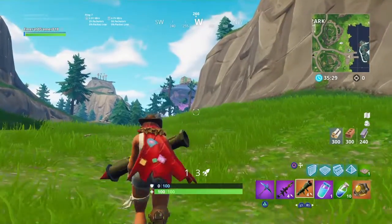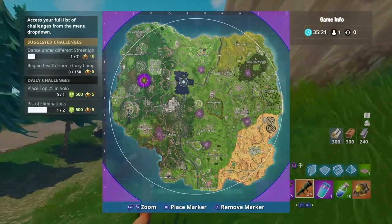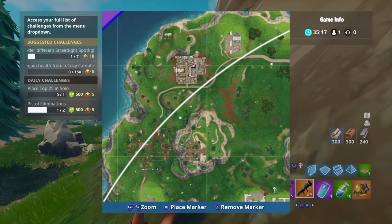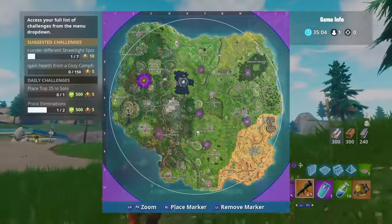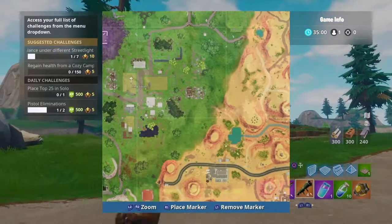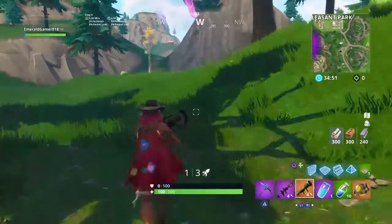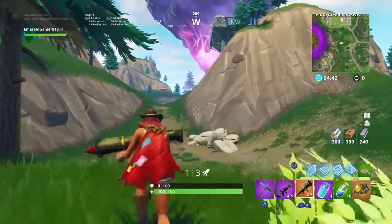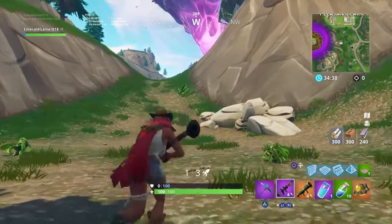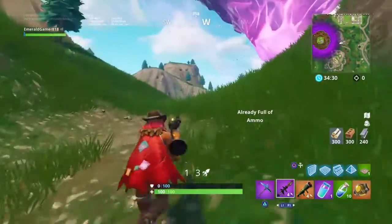Fortnite has changed a lot this season. They changed Haunted Hills — it's now a castle. You can see it right up here on the map, this little area right here with the land is the castle. They also changed Fatal Fields, which is right here — you can see these little grass marks, they added hay to Fatal so it can give more of a barn kind of vibe.